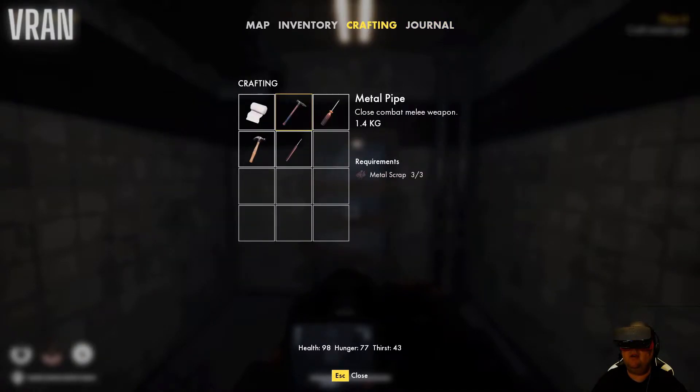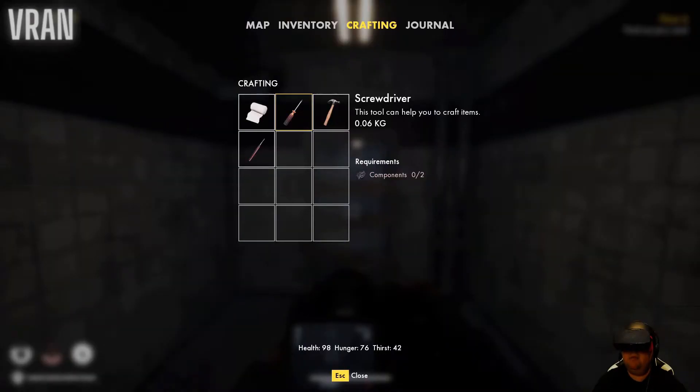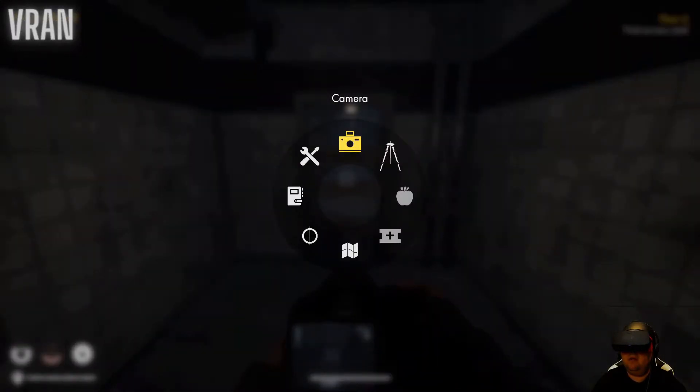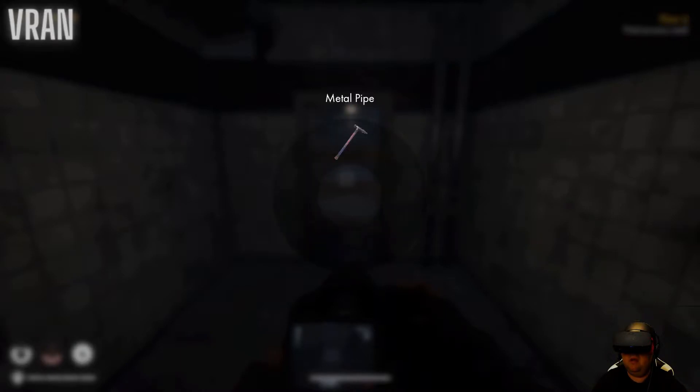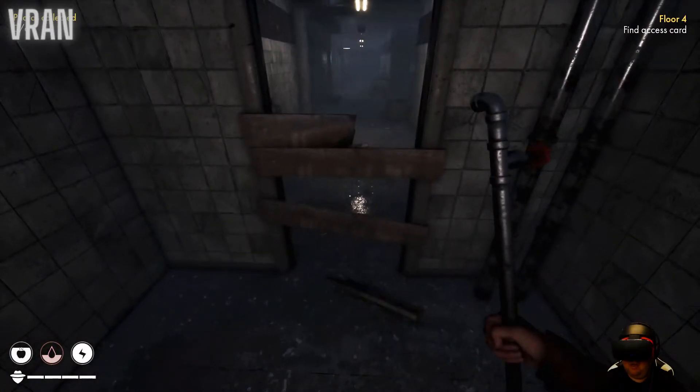What's that? Three out of three - we can craft that. And done! Okay, that's crafting - probably weapons. Metal pipe! Hello Half-Life 2.